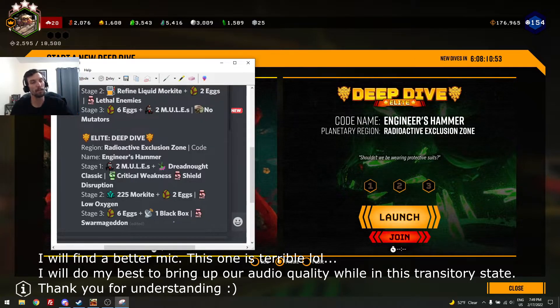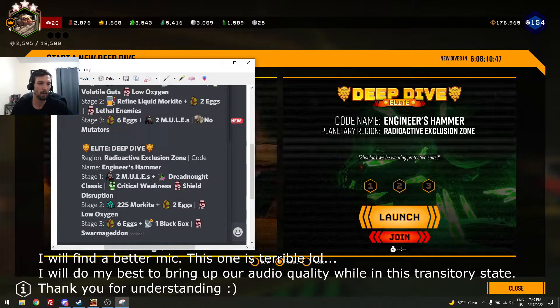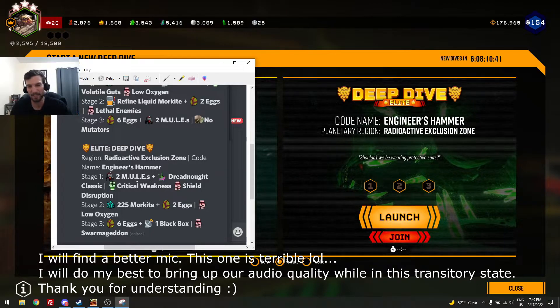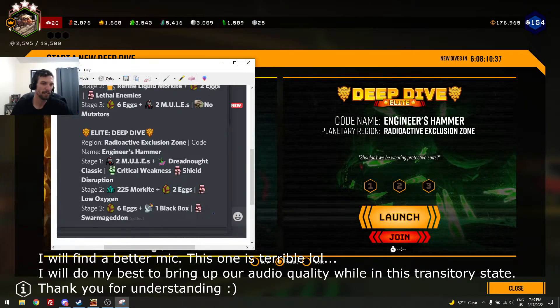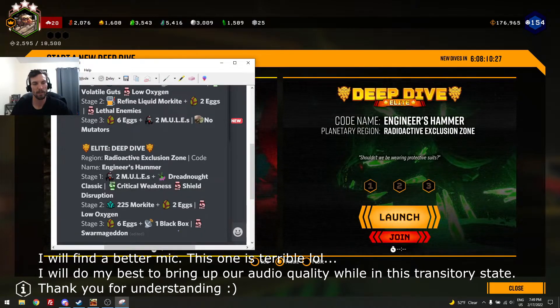Honestly, I don't think you need to bring a lot of direct damage for either of these. We only have one dreadnought to deal with this week, and he's got critical weakness, so you can take him down with kind of any run-of-the-mill build. I think this week looks pretty good. The two low oxygens kind of suck, but it's really not that terrible. Black boxes are relatively easy to defend, and your stage three swarmageddon shouldn't be that terrible.